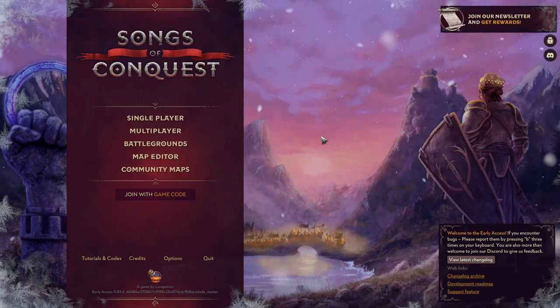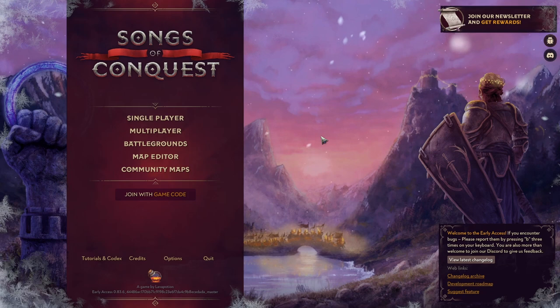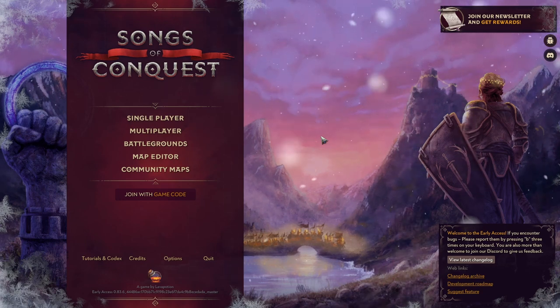This first episode is going to be episode 0, in which I probably don't get any actual gameplay done. This is an episode where we're going to take a look at all the systems, explain the resources, the city building, and take a look at some of the factions and their units. So if you want to just see gameplay, you're going to want to skip to episode 1.